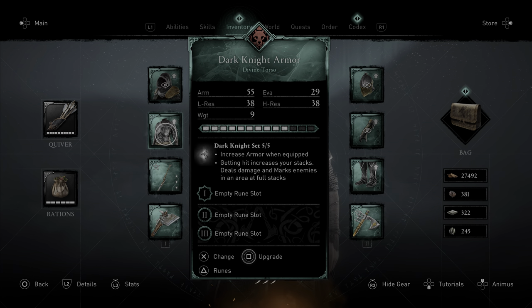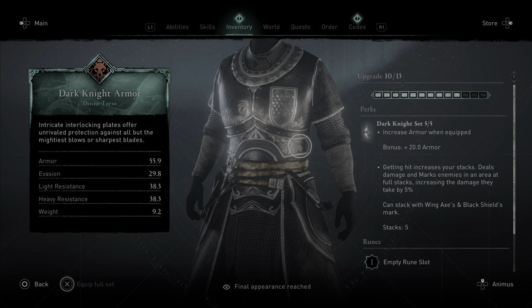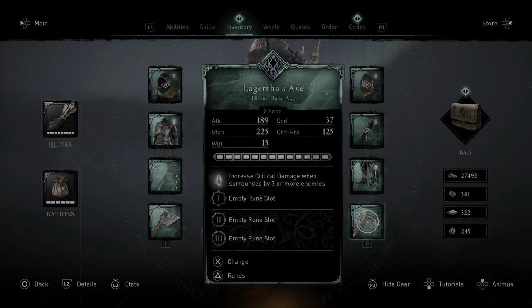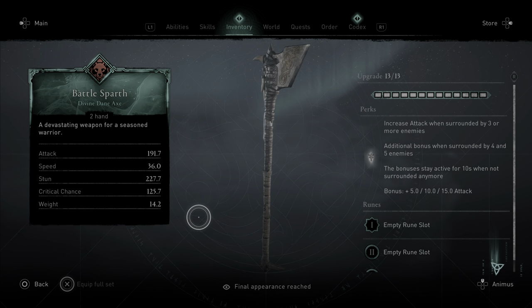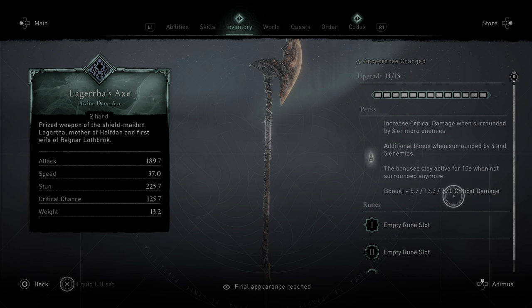Now I have this armor because it has to do with stacks for its engraving. It deals damage in an area full of stacks, and the damage they take is an increase of 5% of the damage you deal them. So now we know what stacks are — we have an area full of three or more enemies. We can do the math: we have 15 attack damage at max stacks surrounded by five, and we have 20 crit damage at max stacks surrounded by five enemies.